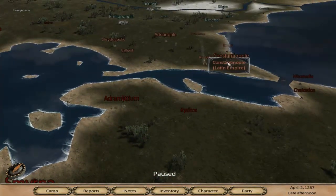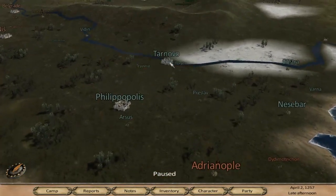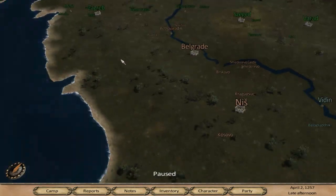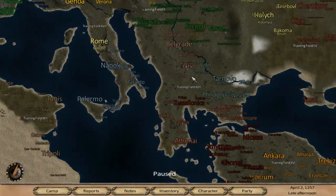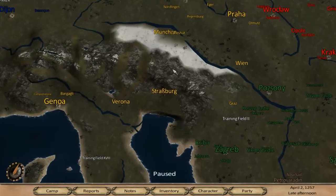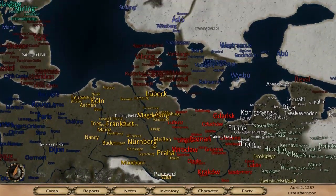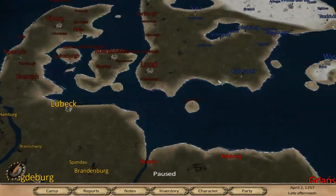Just to name a few different factions you can choose from: there's the Kingdom of France, the Kingdom of England, the Kingdom of Scotland, the Holy Roman Empire, the Kingdom of Sweden, the Mongol Empire, the Republic of Novgorod, the Roman Empire of Nicaea, the Mamluk Sultanate, the Ilkhanate, and many, many more.